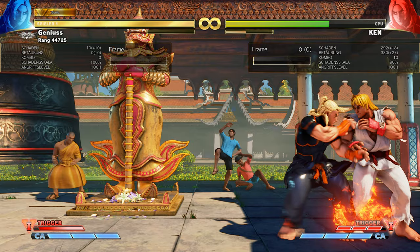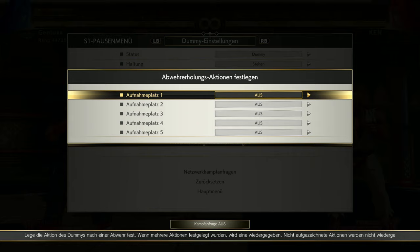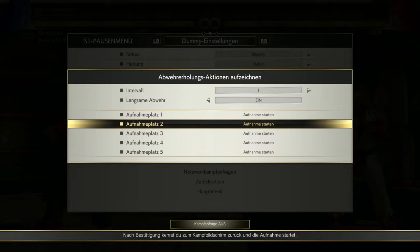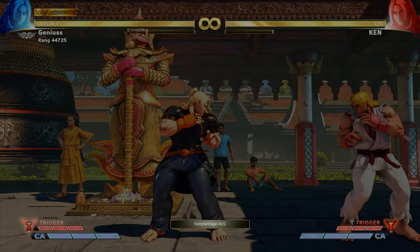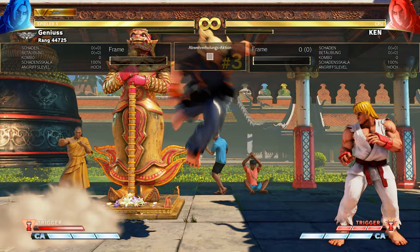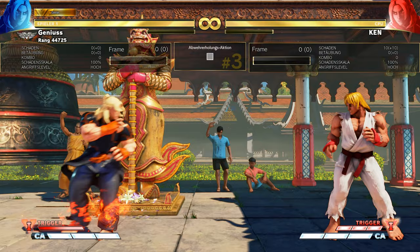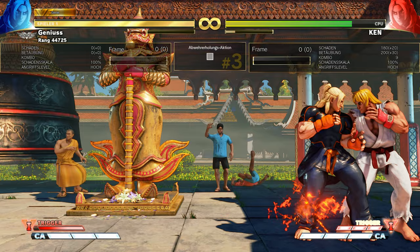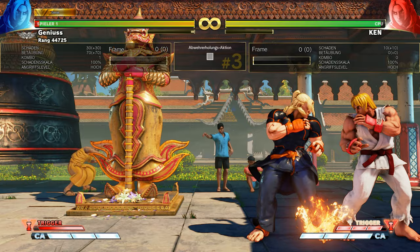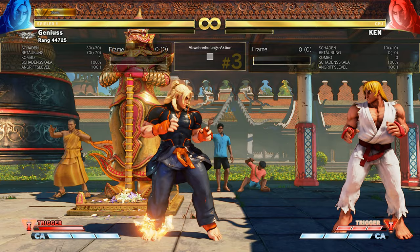That's the triple DP. Another use is as a pressure tool — if I put the opponent in a situation where they'd reversal a four-frame button: I hit the opponent, they block and then press jab. But in V-Trigger 1, I can use the Tatsu and still block the four-frame button. You see — this is a pressure tool you can use with Ken. I can even do an EX DP after this if the opponent presses a button after the block.